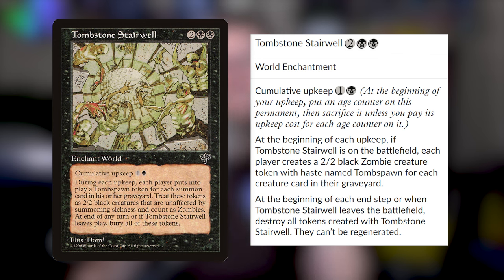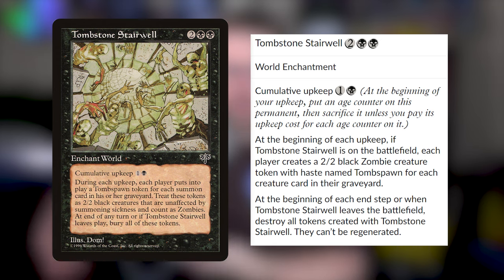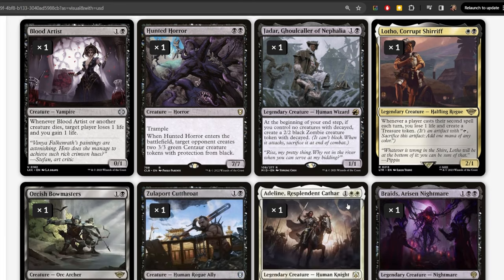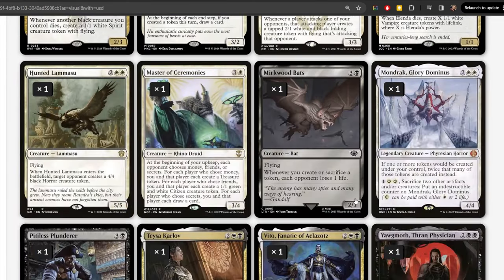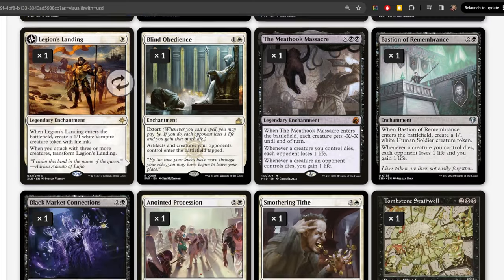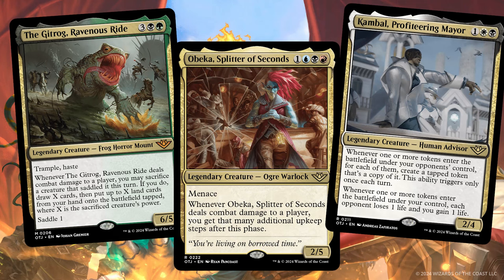I also want to point out the phenomenal card Tombstone Stairwell — two black black for an enchant world with cumulative upkeep one and a black. Basically everyone creates zombies at the beginning of their turn equal to the number of creatures in their graveyard. The zombies have haste, they can attack, and then they go away. With your commander on the battlefield, this is just a huge amount of damage — opponents create these zombies and then you create them too, draining your opponents, and that happens every single person's turn. Even though the zombies go away, it doesn't matter — it's the enter and leaves the battlefield triggers that synergize so well with this. I've made a preliminary deck list and it is so long, way over a hundred cards. I'm going to give you a very balanced deck with a lot of control elements, designed to be really good and leverage a few of those really fun donation cards. Kambal, Obeka, and Gitrog Monster — all three are back for really unique ways of playing the game.